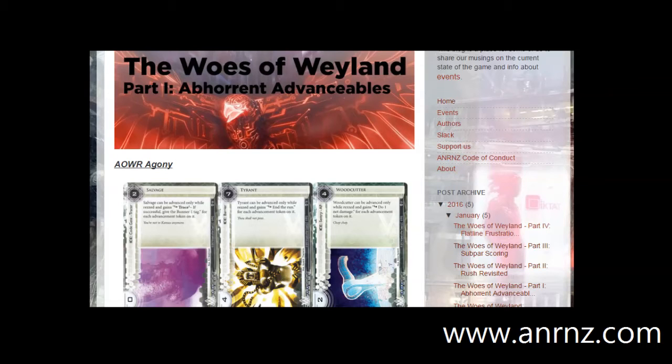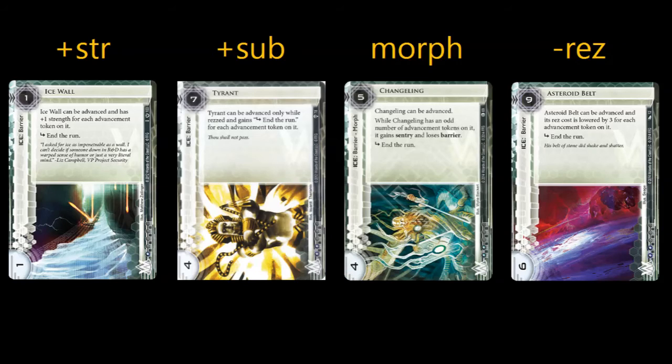Let's review the Advanceable Ice that Weyland has right now. Of all Weyland Ice printed so far, roughly half of them are Advanceable Ice. This is why you hear a lot of people say that Weyland Ice suck — the Advanceable Ice suite has time and time again failed to meet the power curve, leaving Weyland with very few options to shore up their defenses. The 4 main kinds of Advanceable Ice, listed in chronological order, are: advancement counters that give extra strength, extra subroutines, change the type of the ice, or reduce the rez cost. It's a pretty good variety, but a lot of them don't even see the light of day on the table, not to mention in high level competitive play.